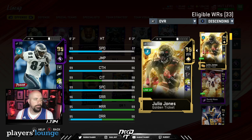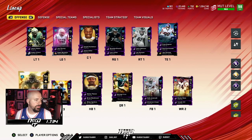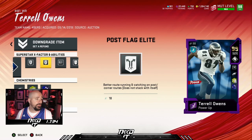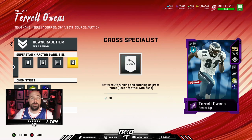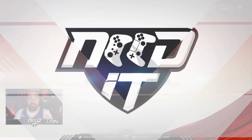Route running doesn't matter — 99 speed, 99 jump, 99 catch, 99 catch in traffic, 99 spec catch. He's 6'3". He's Terrell Owens. The abilities I use on my wide receivers in this Trey Wide Flex: Streak Specialist, Post Flag Elite, Wide Receiver Apprentice, and Cross Specialist. That's what I use on both Huli Monduli and Teal — my two activated receivers. Let's get into this gameplay.